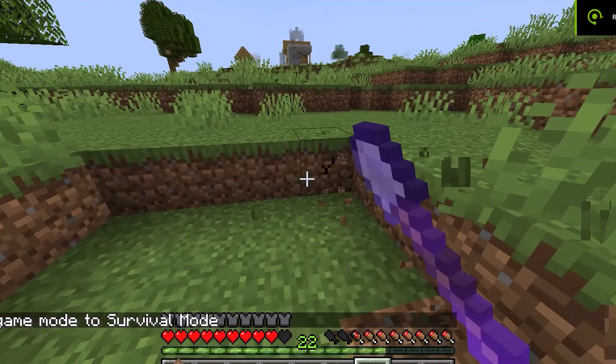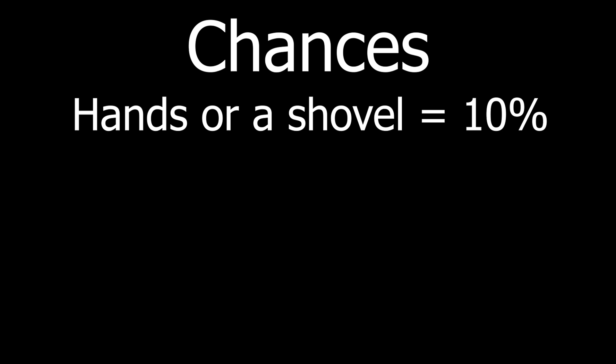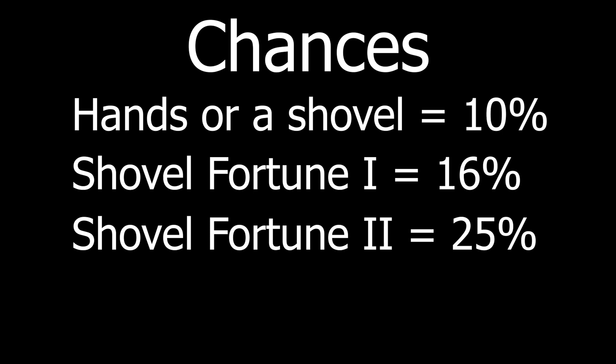The first way to get flint is by mining gravel. There is a 10% chance for flint to drop when mining a gravel block. When mining with a fortune enchanted tool, these chances increase: Fortune 1 is 16%, Fortune 2 is 25%, and Fortune 3 is 100% chance of dropping flint.